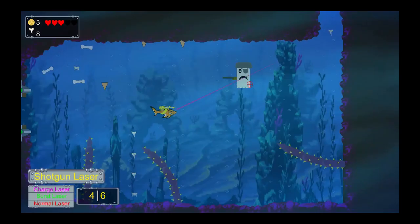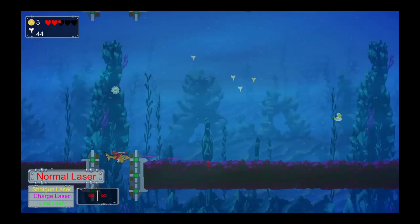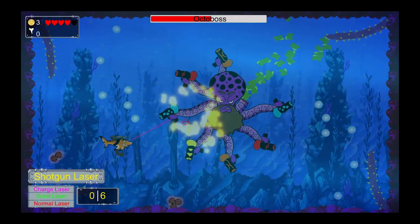We have a loot drop system in place to provide the player ways to earn these collectibles from defeating enemies and destroying treasure chests. Another mechanic we use is Lock and Key, to keep the player from skipping certain areas by placing doors that have a specific kill or collect requirement for the player to progress.